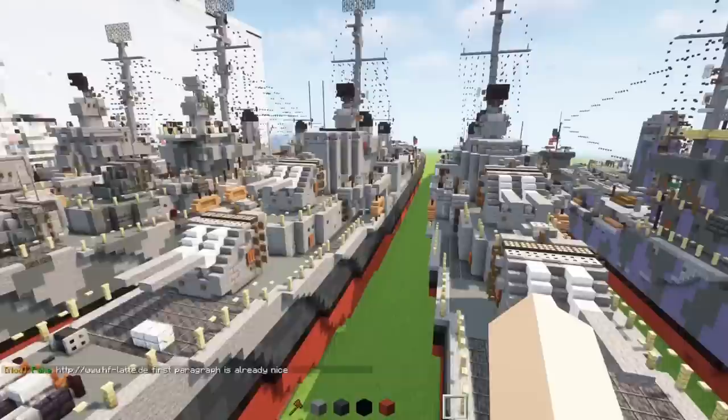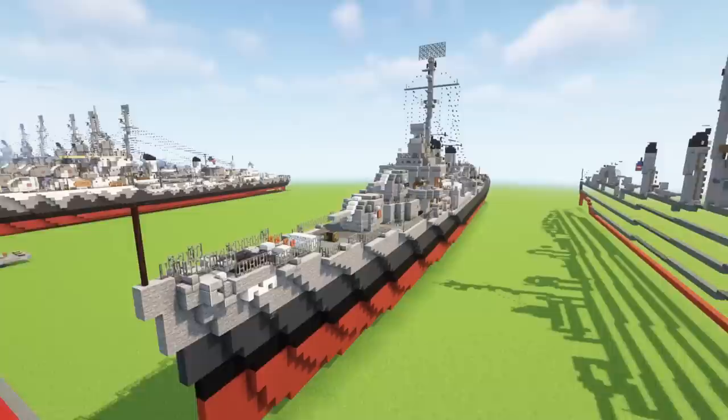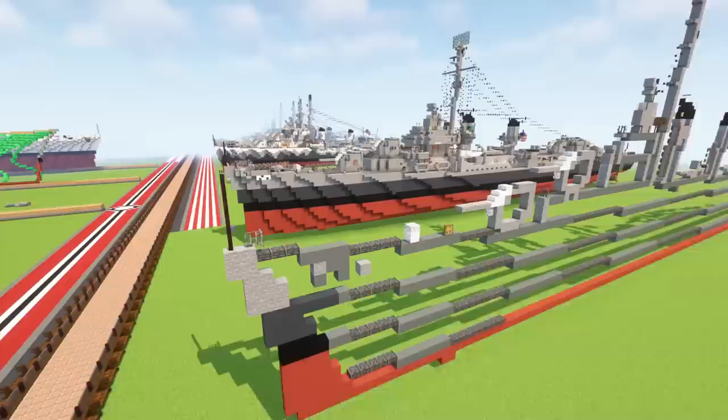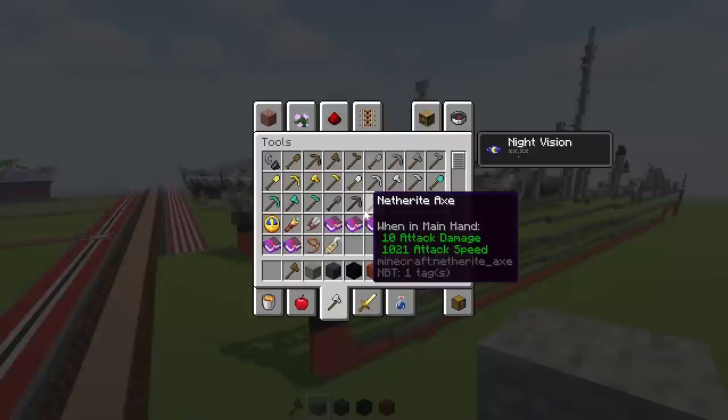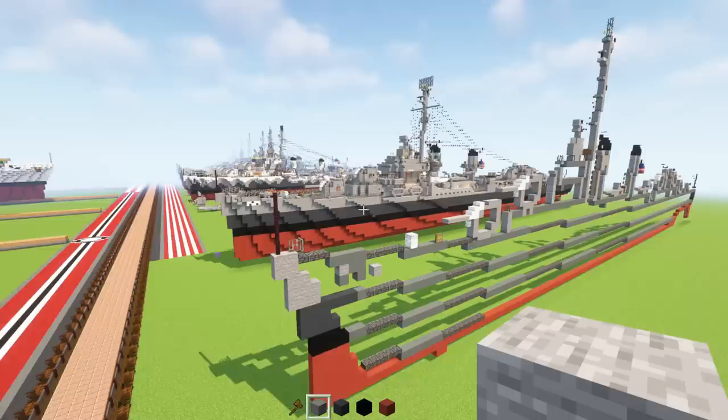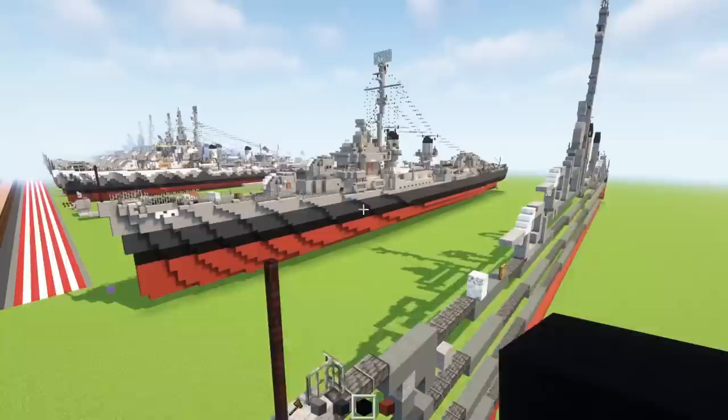I hope you guys enjoy the video. Thanks again to Laffy for taking the time to build this. Let's get started by building the frame. For those wondering, the ship is 172 blocks long. First, grab some materials: stone, gray concrete, black concrete, and red terracotta. I'm assuming you're building this in the water — the water level will be right at this level, so imagine water here.